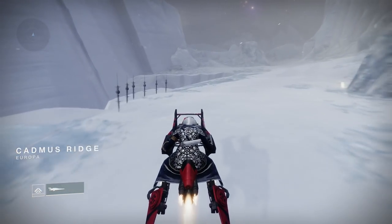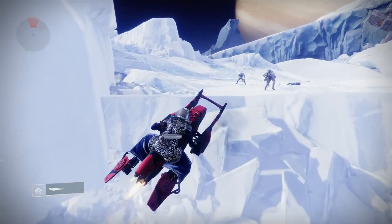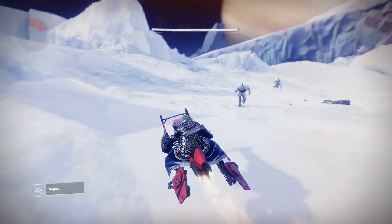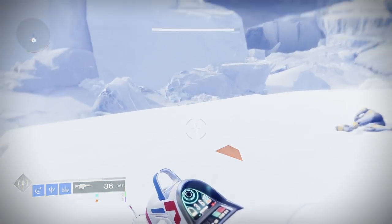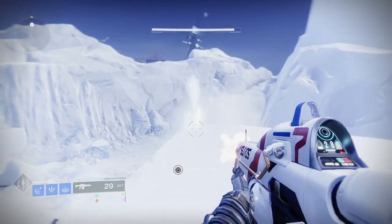Once you get to Cadmus Ridge, just keep an eye on the bottom left of your screen — it'll show you when you get there. You want to head up the mountain on the left. You're going to see there's a small little summit here, and once you jump up top there's actually one of the dead exos just kind of lying here. This is what they look like.